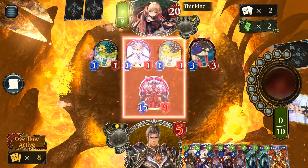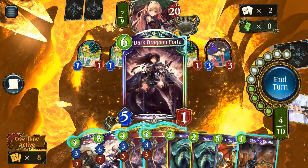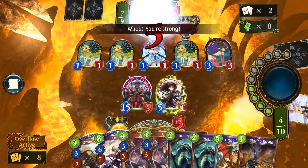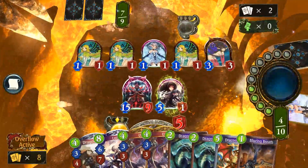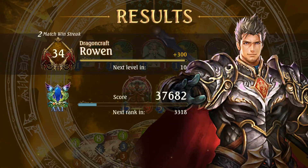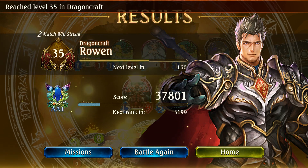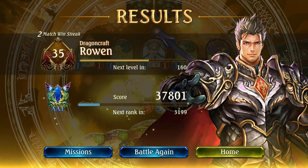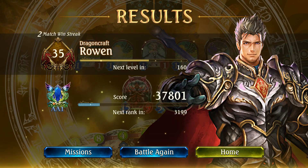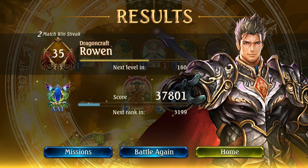I want to hear your thoughts on these changes. I don't think Rune is going anywhere — it'll stay where it is. Dragon will definitely become stronger since nothing in the Dragon deck was touched. It's going to be rough for the Roach deck — Roach is still a good card, it's just not going to be as consistent, which is kind of the whole point of the Roach deck.